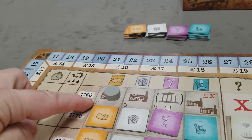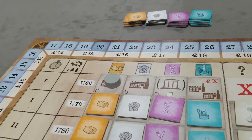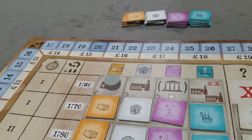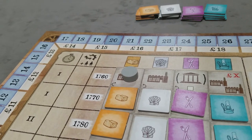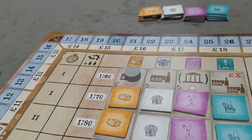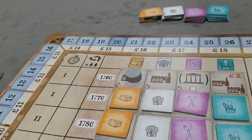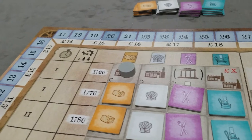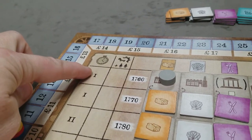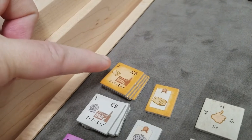In turn order, each player chooses their first factory to acquire. You can ever only have one factory for each good, but you could have a factory for all four goods — food, clothes, cutlery, and lamp factory. But you'd only ever have one food factory. You're always limited by the level of factory based on the game round. Since we're in round one, we can only get level one factories.